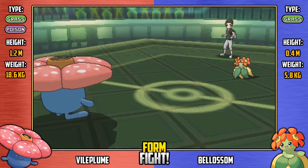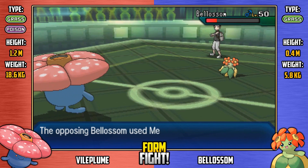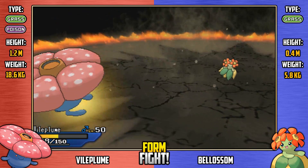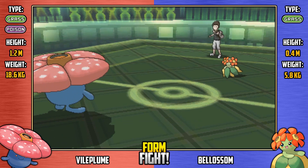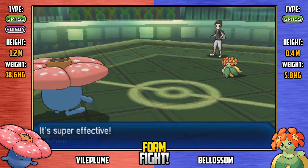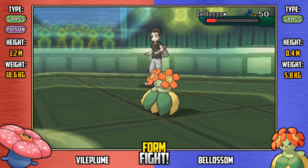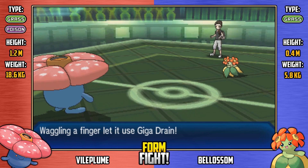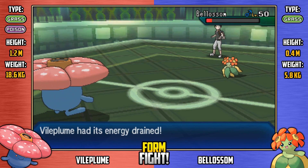Here comes Vileplume going for Mystical Fire — that's going to do massive damage to Belossum and drop its special attack, which is basically its bread and butter. Poor little Belossum. It answers with Bulldoze, doing neutral damage to Vileplume and lowering its speed, so at least Belossum will move first next turn — a smart play by Belossum. Then Belossum goes for Ember, which is super effective again. Vileplume responds with Vacuum Wave, doing neutral damage and bringing Belossum closer to the red, but not quite enough to take it down.